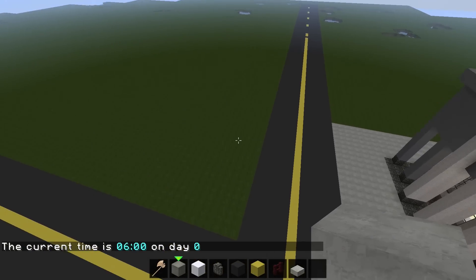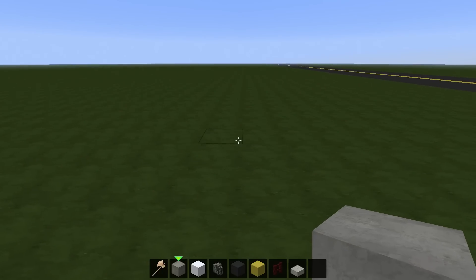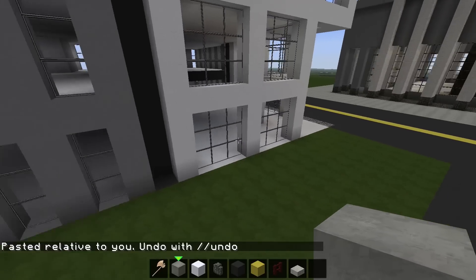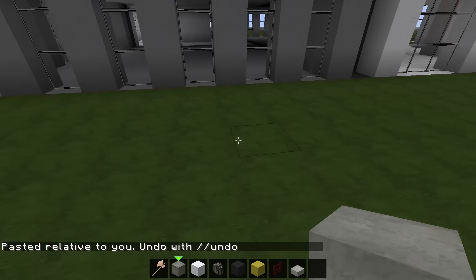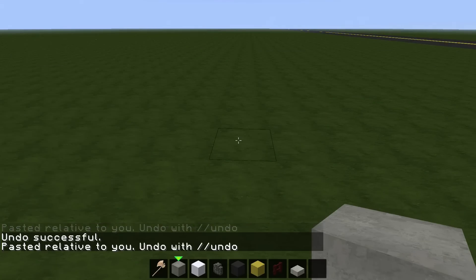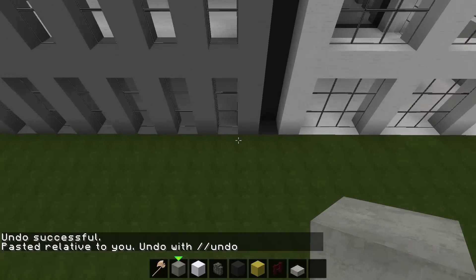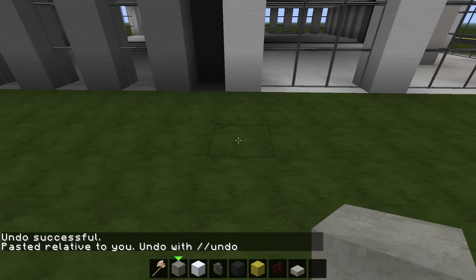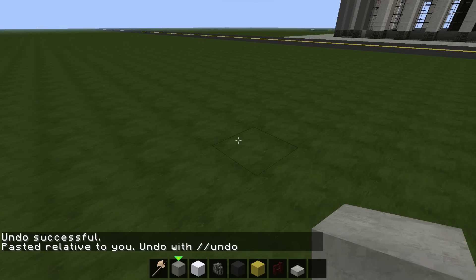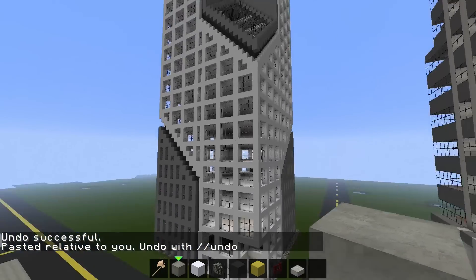I have a building ready to paste with WorldEdit. Let's paste it — we need to move it over a little bit more. We'll paste again and move it just a little bit more to make sure we have enough room for everything. Okay, so we have our building here now.